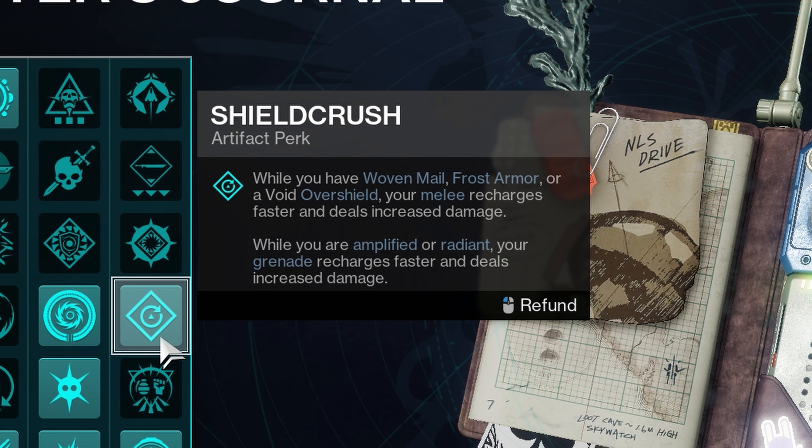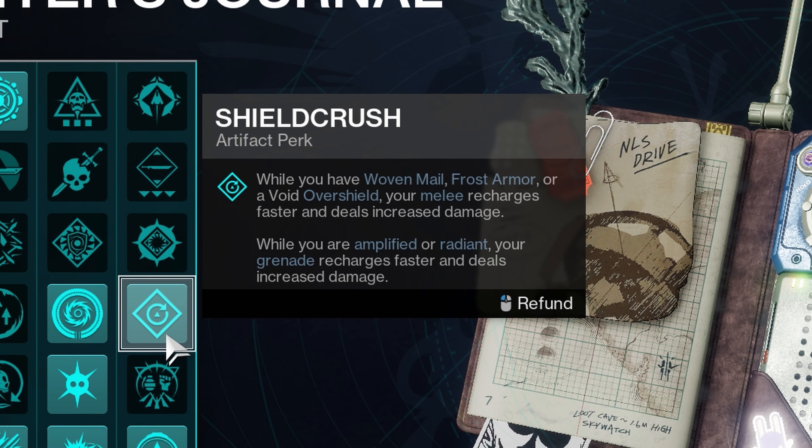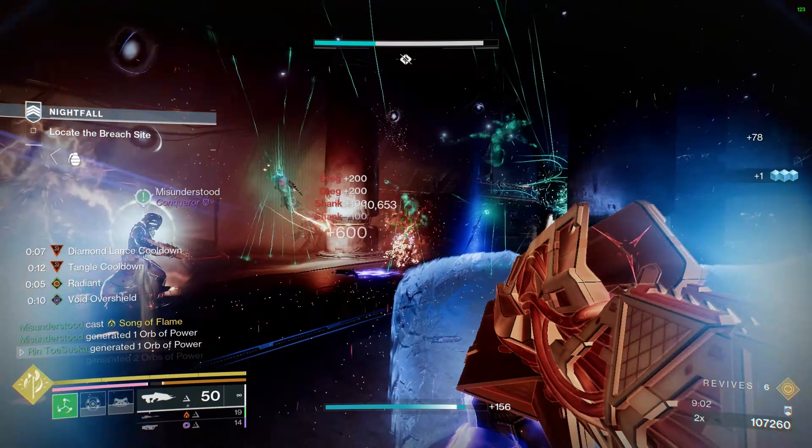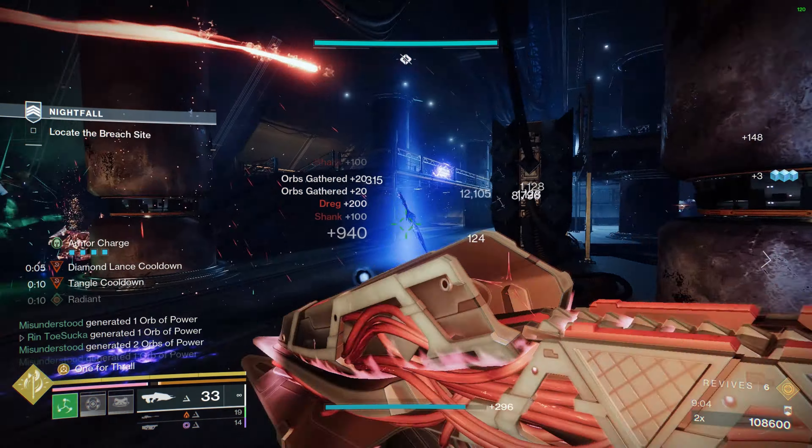On the class item, I'm using a Reaper mod so that when I use it I get an orb off my next kill, Powerful Attraction to pick up those orbs, and an Outreach mod so that when I pop my class ability I get my melee back even sooner.